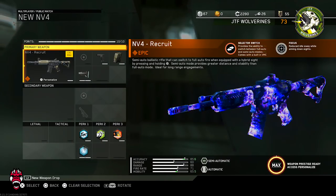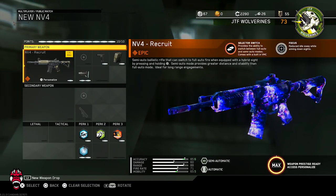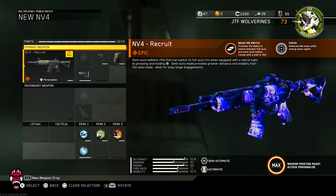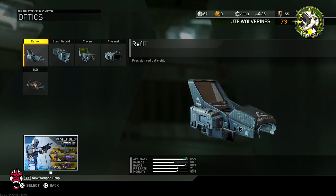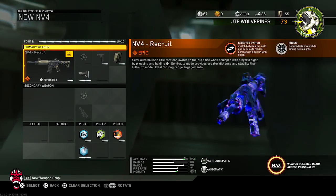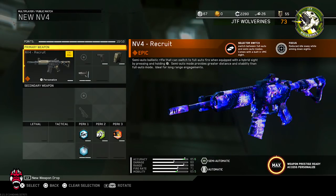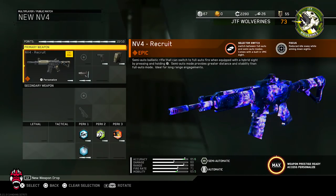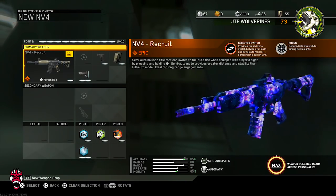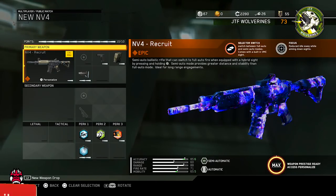We got Quick Draw, Extended Mags, and Stock. Now the one issue with this weapon — if you have an optic sight, ELO sight, or any different sight than the default, you cannot use the fully-auto mode. You have to have the default scope that comes with the weapon to be able to switch between fully-auto and semi-auto. The sight isn't that great but it is what it is, we're gonna rock with it.